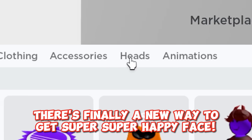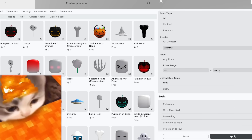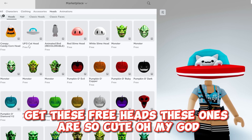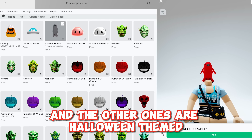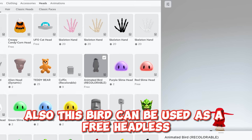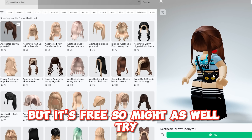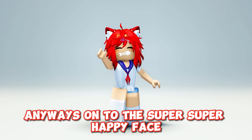There's finally a new way to get Super Super Happy Face — follow me. Get these free heads; these ones are so cute. The other ones are Halloween-themed. Also, this bird can be used as a free headless. It doesn't work that well with most hairs, but it's free so you might as well try. Anyways, on to the Super Super Happy Face.